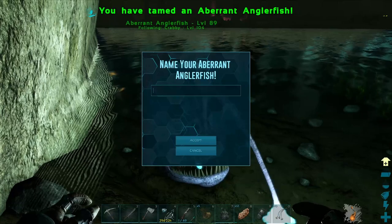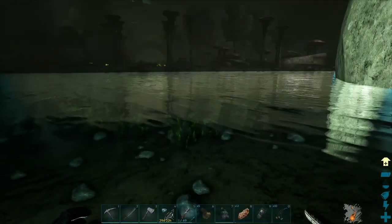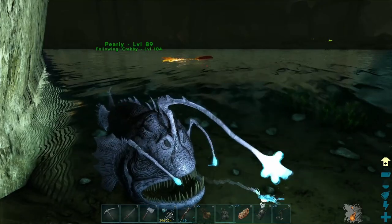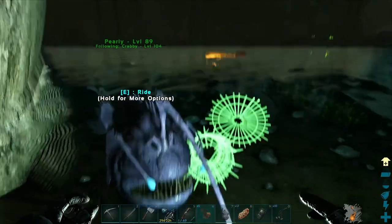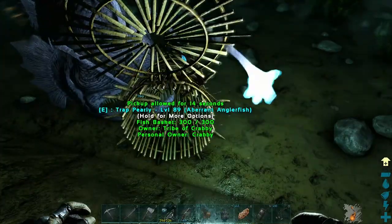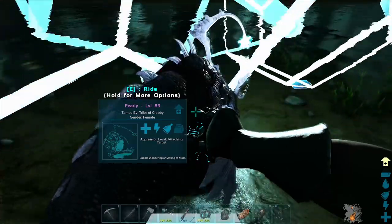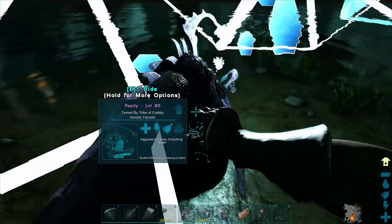Nice, it is tamed up! So once you've tamed your anglerfish, you will need to get it out of the water and back to base — there are two options. If you're early game, you can put it in a fish basket. If you're later game, you can use a cryopod to pick it up and take it out of the aberration area.